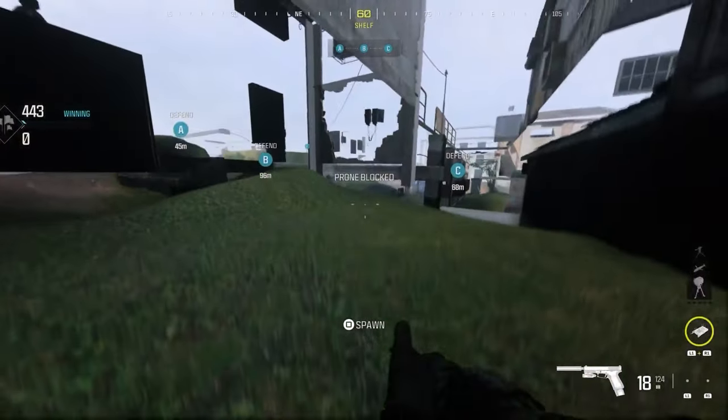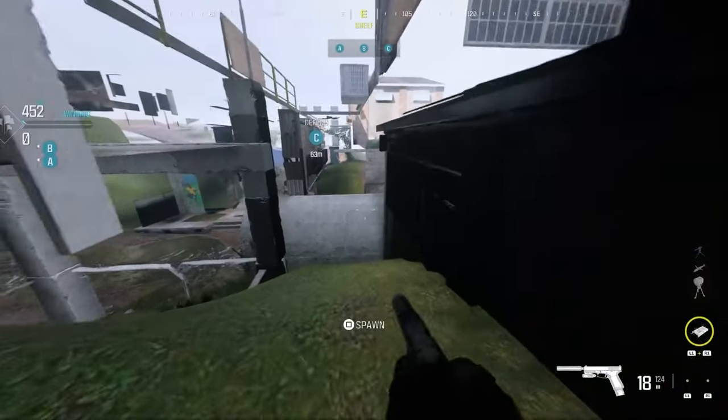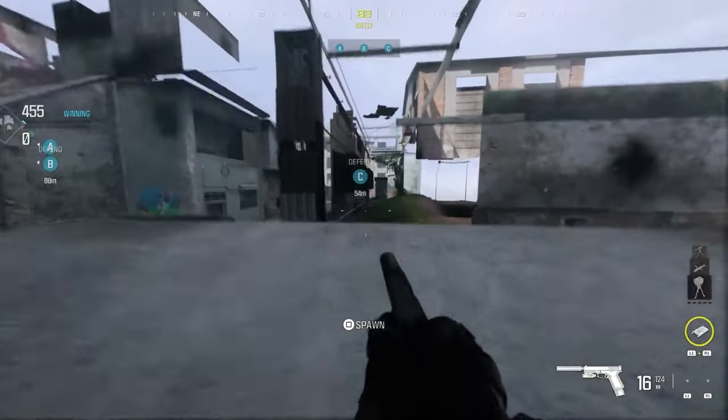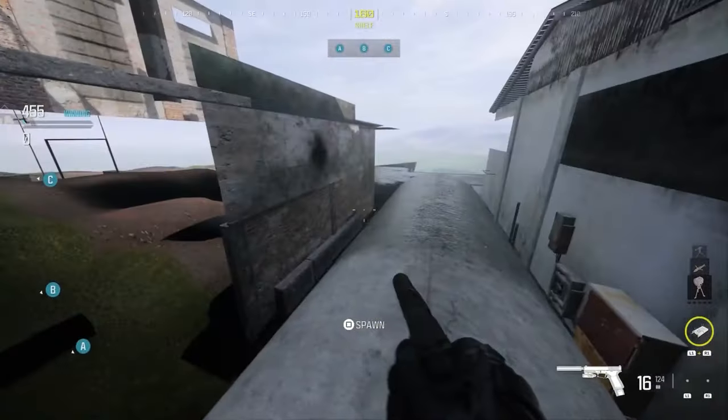If you drop down off the barrier you can literally just crawl inside of this area and you're in god mode. If you continue to follow me you can run and jump over this tunnel and get further along this secret room.